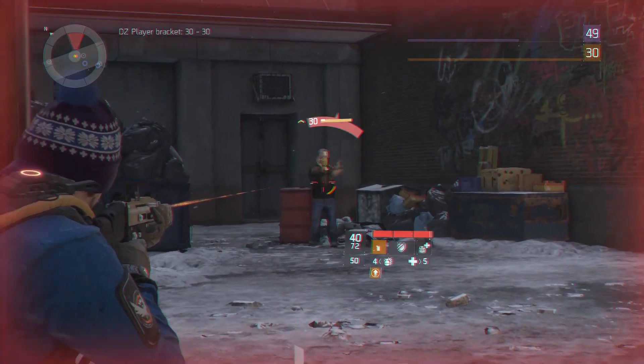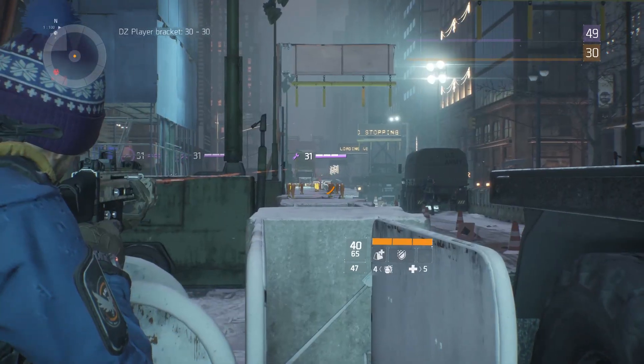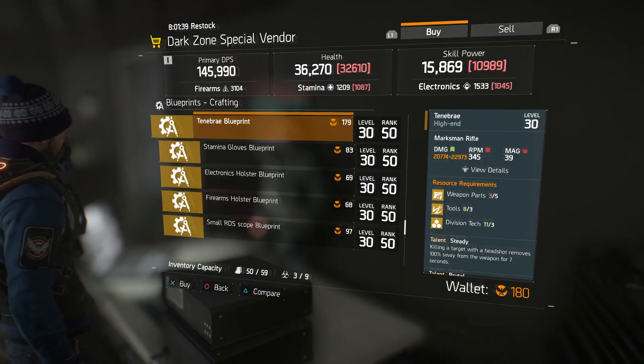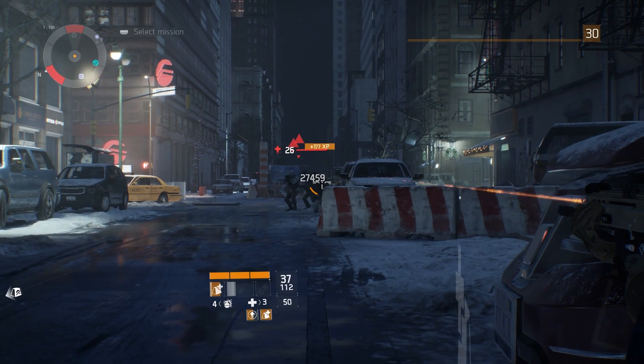What's going on guys, in the next 60 seconds I'm going to be introducing you to the Tenebrae high-end marksman rifle. The blueprint for this weapon is available from the vendor at the very top of the dark zone and is only available if you're level 50 or above.